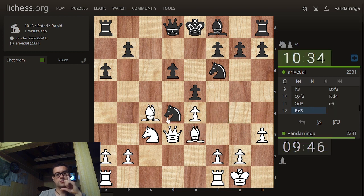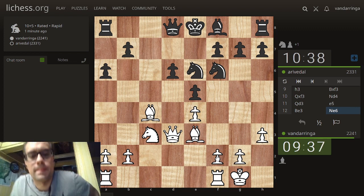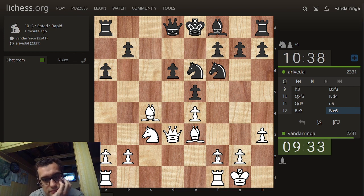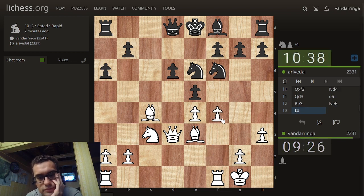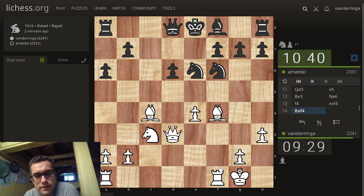Let's hit that knight again. Keep our bishop pair. What about f4 here? Yeah, f4 looks good — just try to blast things open before black can do much about it. We'll give up the bishop for the knight because this unleashes this attack on f7.